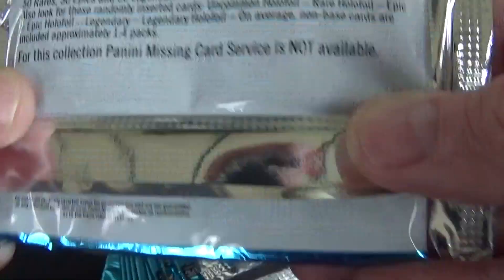We have a common card — fantastic action picture. We have one of the checklists, number 97 — we might already have that, we've got quite a few of the checklists so far. We have the Striped Soldier, which I think we got last opening as well. We have the Pistol, uncommon weapon, number 105.